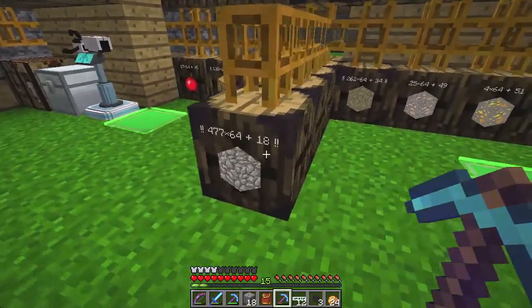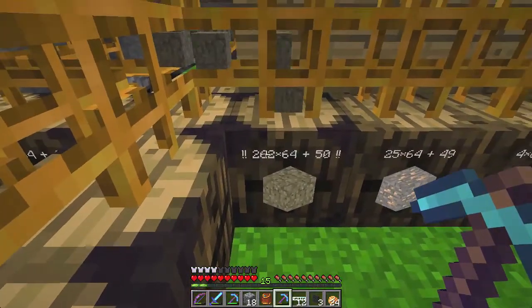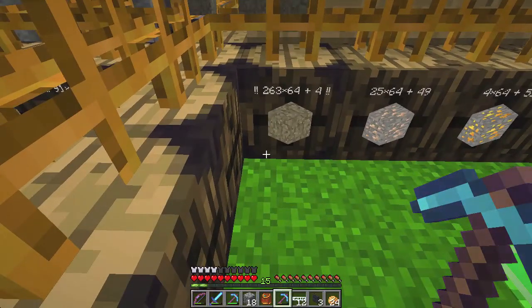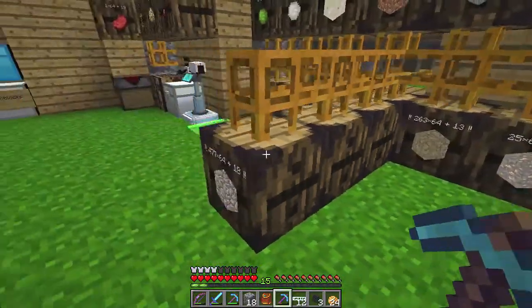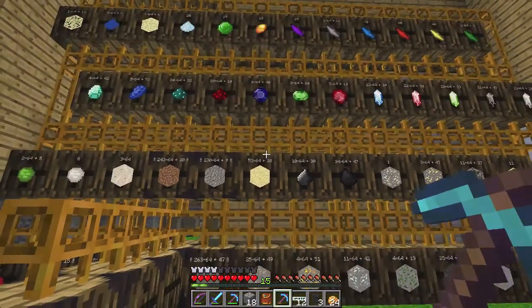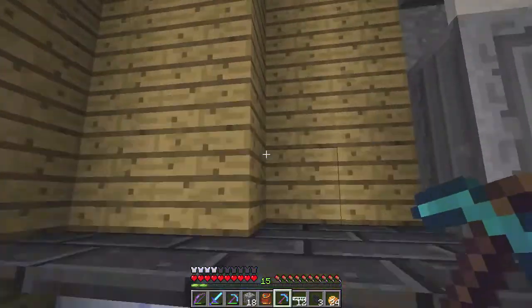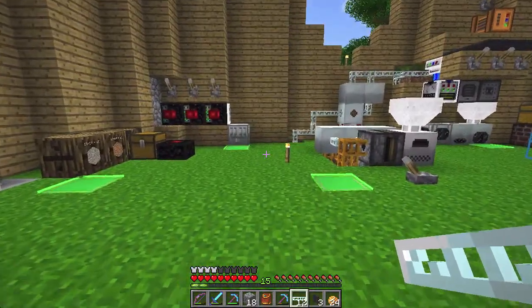We're just gonna set up this recycler so we can start processing all this cobble. As you can see we've got three and a half full expanded barrels. Plus I think we could use this cracked sand to make scrap — that's probably the only use we have for it. We've got almost a stack of stacks of sand too, so that'll do. Today we're just gonna make the recycler and power it up, stick it right in here.